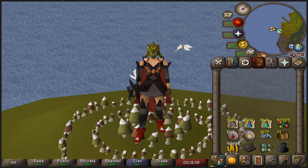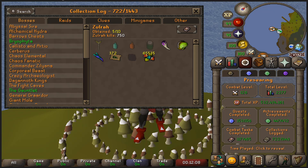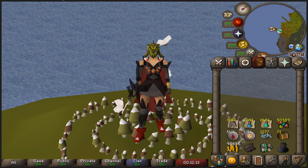Hello everyone and welcome to a new episode of the UIM Completionist. In the last one we finished the Western Provinces Elite Diary and got the daily resurrection at Zulrah. At Zulrah I want to get an Onyx, because what we really want to do is make an amulet of torture and go do Cerberus. The goal in the immediate future is either to get an Onyx or go up to 250 KC, because that will round us out at a nice clean 1000. I'm gonna go kill the big snake and I hope you'll enjoy.